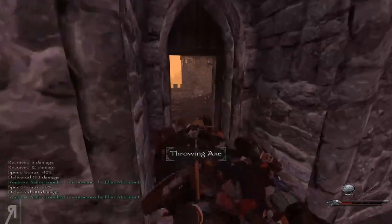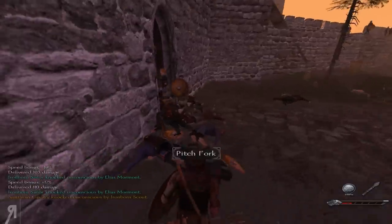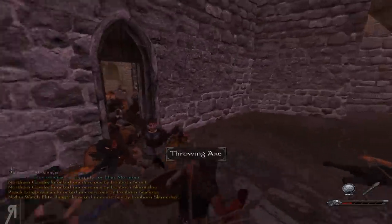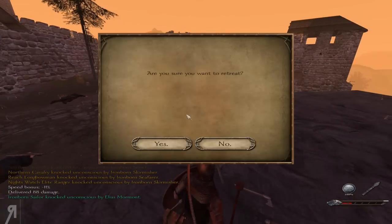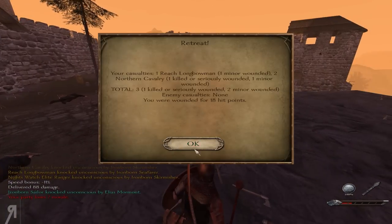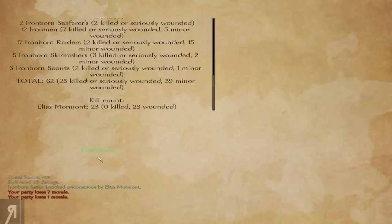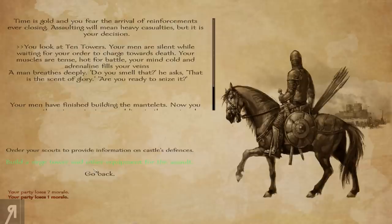There seems to be a lot of enemies and most of our units haven't been sent in — I'm not sure where they all are. We're going to have to retreat. There's barely anyone here and I lost minus one charisma which is not great. I have to build another siege tower. Food for 16 days and 117 defenders — I'm not very impressed with the siege mechanics so far.